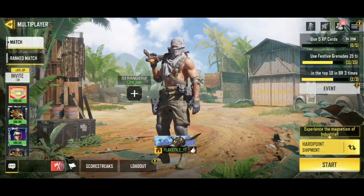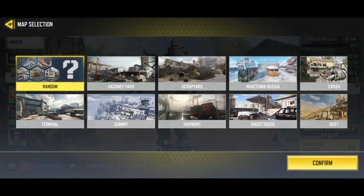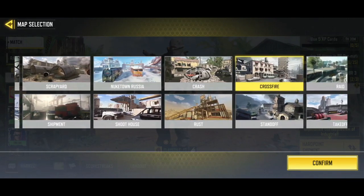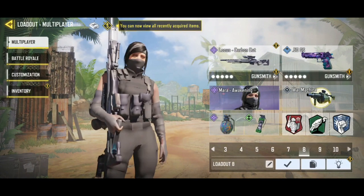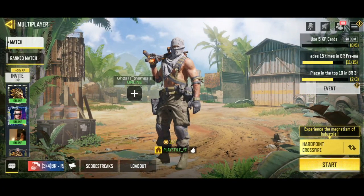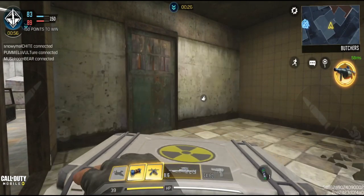The first thing you have to do is select Hardpoint game mode so you can get enough time to drop a nuke in public matches. Select whatever map you feel confident on, and if you like sniping or camping, just select a sniper and go earn those medals. This is the easiest way - as you can see I earned the medals in this same way.